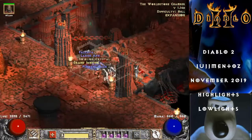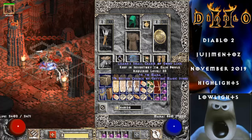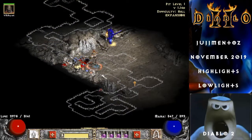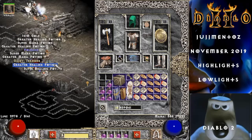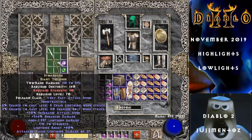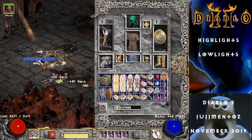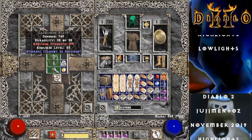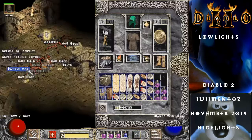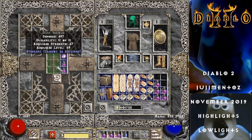Oh, an Oculus — oh, it's an ethereal one. There's a rare one — not exactly valuable, but certainly a rare drop. There's one worth hanging on to. Dashrail — 6.97 is also worth hanging on to.